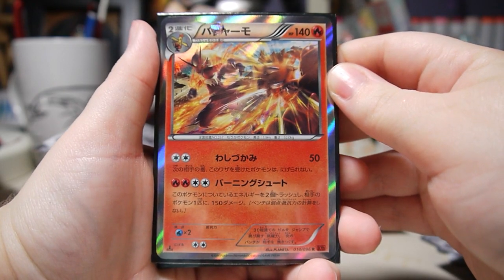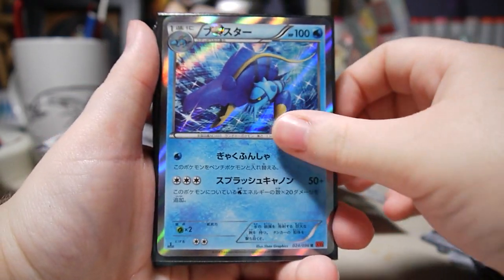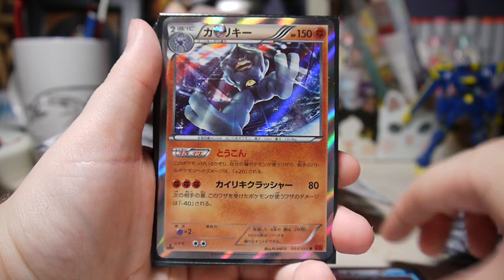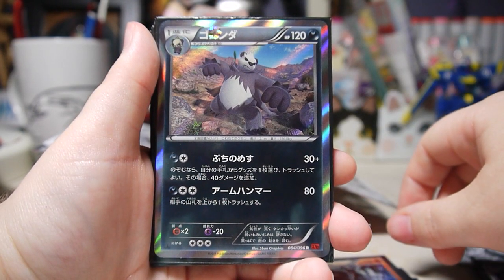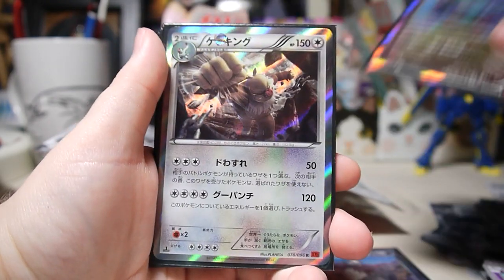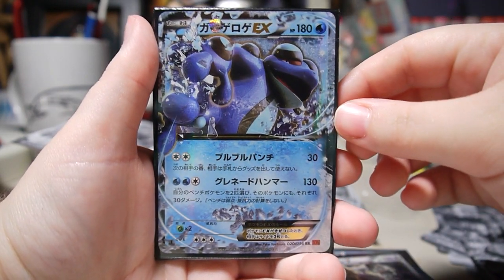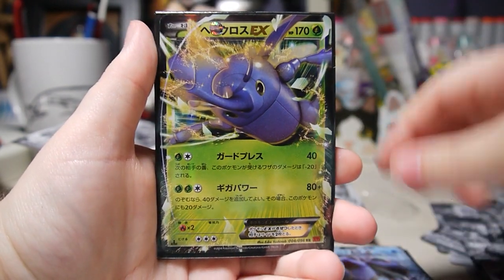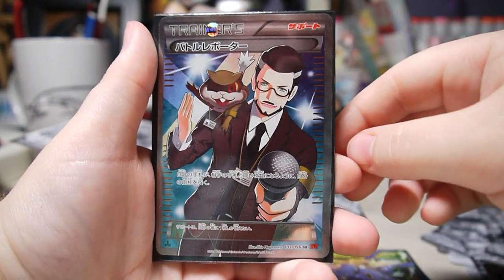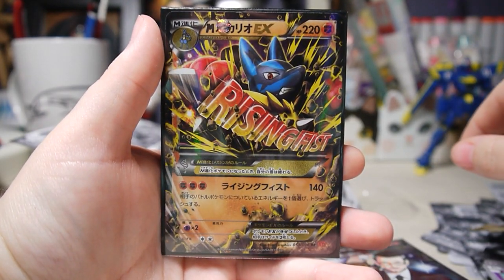First box recap. We got Blaziken holo, Clawitzer holo, Poliwrath, Machamp, Pangoro, Noivern, and Slaking — that's it for holos. Then we got Seismitoad EX, Heracross EX, Battle Reporter Full Art, and the awesome Mega Lucario EX.